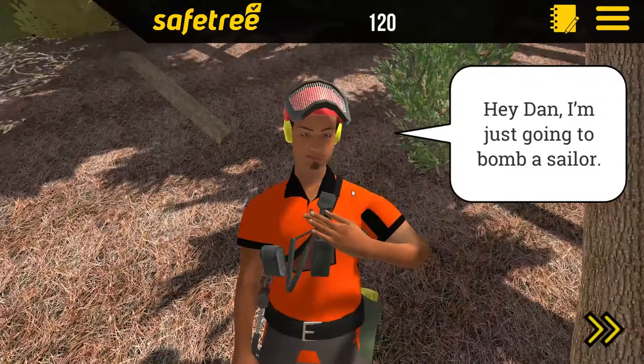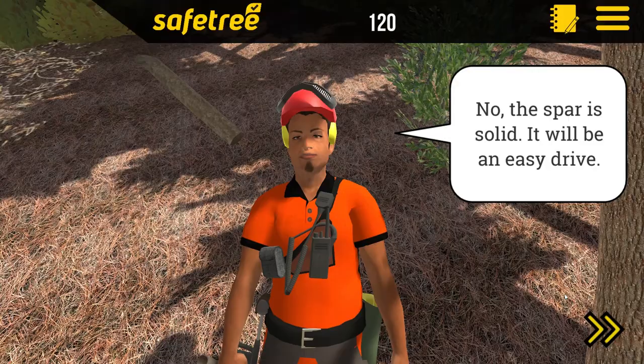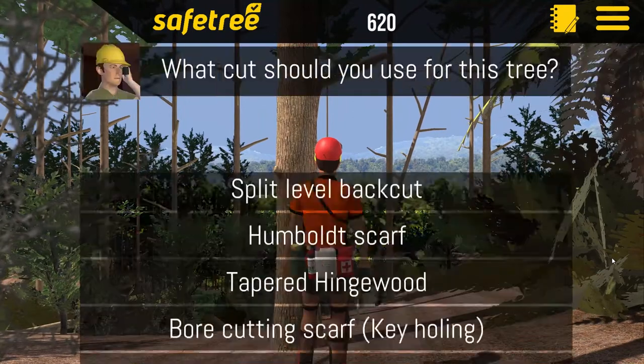Communication is important too — knowing who and when to communicate with your workmates. As you progress through the levels, the sites become more challenging and you'll need to use more advanced felling techniques.